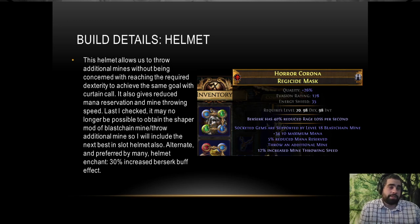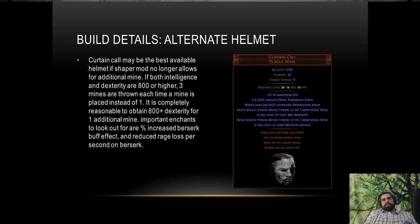Here's the helmet I use. It has the legacy blast chain mine mod that gives blast chain mine throw an additional mine. It's better than Curtain Call for me, but I'll show Curtain Call next as what you can expect in a league — that old Shaper mod no longer exists, but as long as we have 800 dexterity with Curtain Call on, we'll be throwing an extra mine. We are looking for a Berserk buff effect or reduced rage loss enchant for our lab enchant on the helmet — either one is pretty good.